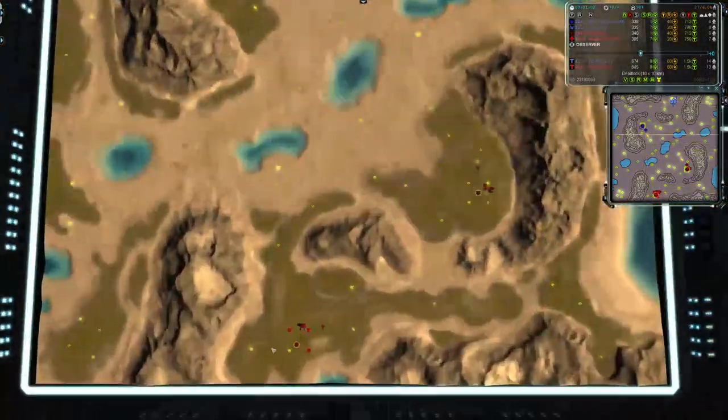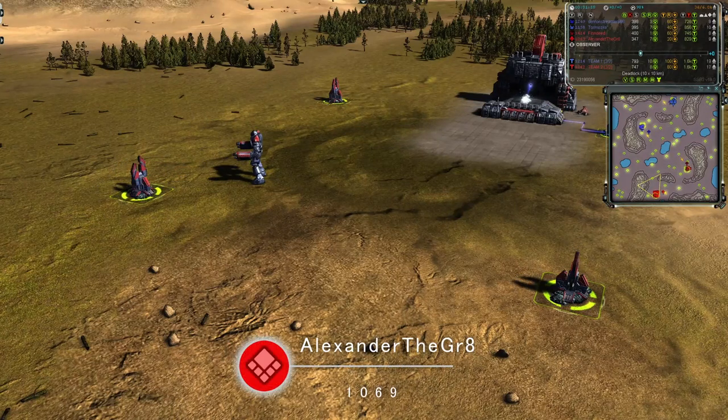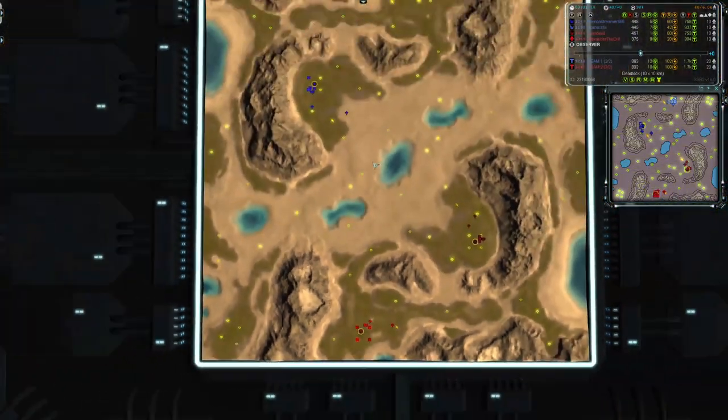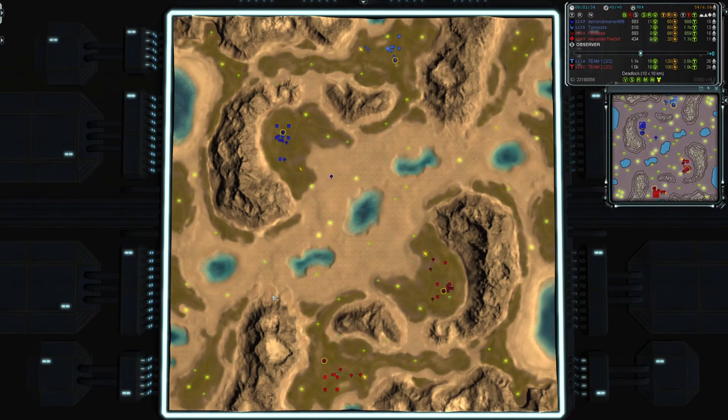Last but not least, in the pocket position for hot team, who accidentally walked a bit there, we have Alexander the Great — we'll call him Alex — he's 1069 rated, UEF and in red. Let's have a look at the map. There is indeed a lot of reclaim in the middle. There's also a little enclave at the other corner for each team, and contested corners with no fewer than four mexes each that are likely to have quite a lot of fighting. This is a very interesting map — I've never seen it before, never played it, but it looks like one I'd quite like to play.